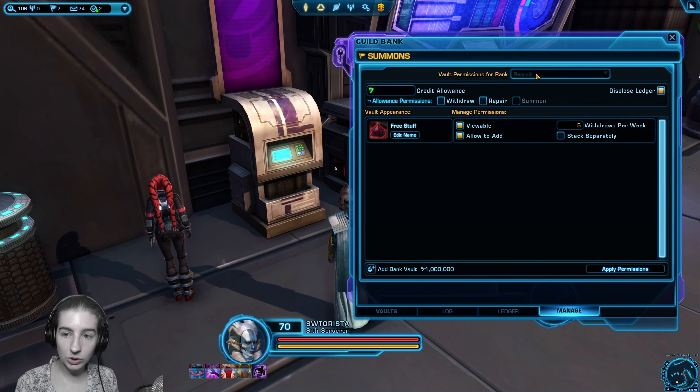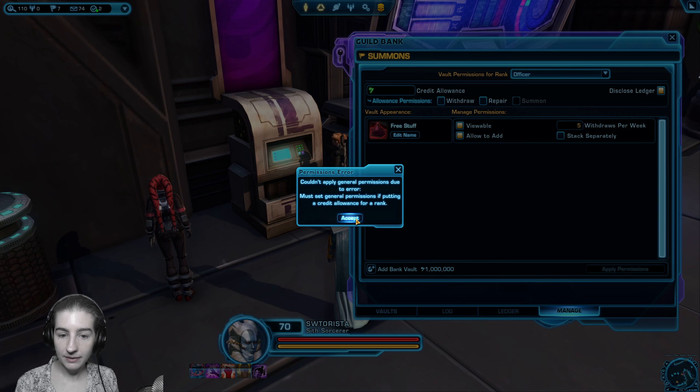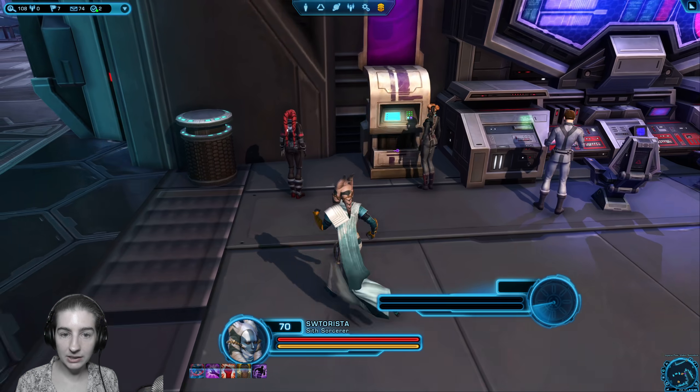You can also choose to show or not show the ledger. I don't want the recruits to see who's taking stuff out and putting stuff in, but I do want the officers to be able to check that. Now our guildmates can go into the guild bank and see what's in there.